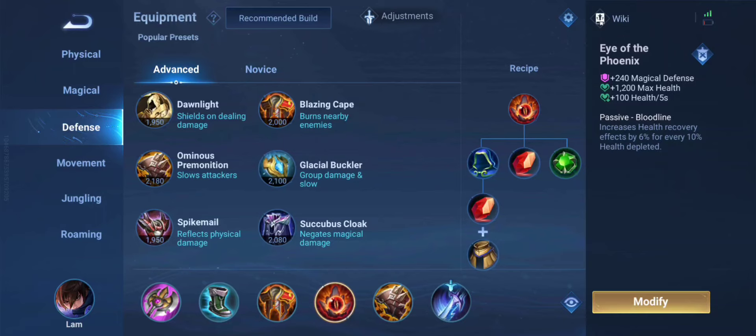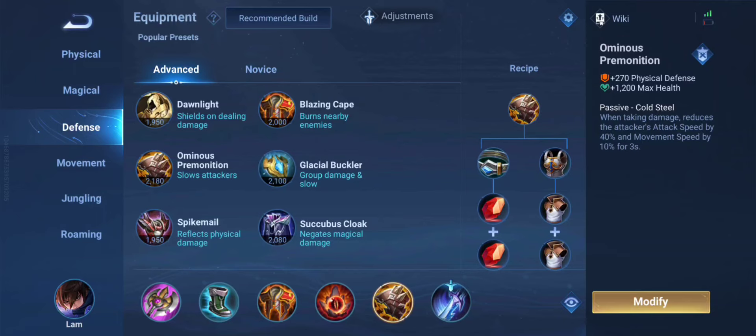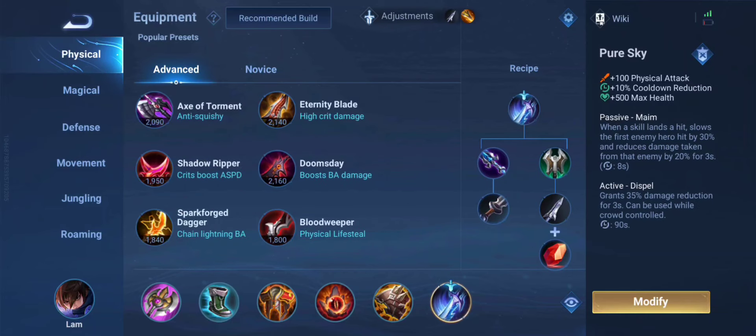The most important item is the Eye of the Phoenix. This one will enhance all your healing. Lamb gets lifesteal after using second ability and auto attacks, so you will basically heal a lot more if you have this item. The next item is just to reduce the enemy's attack speed and movement speed, so when you go into fights it will be passively helping you out a lot.